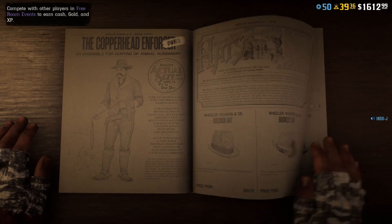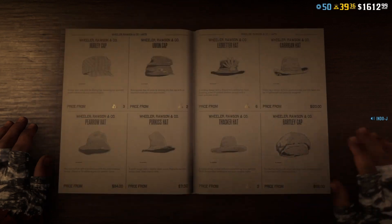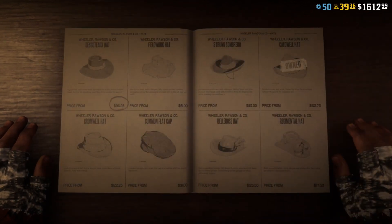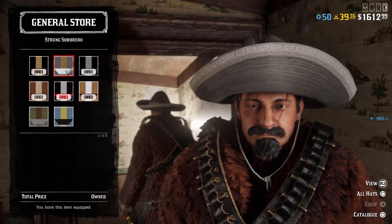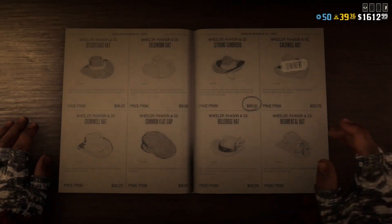For the hat, you need the Strong Sombrero. You can find it here — it's 85 bucks. Go with the gray one, the second variant.